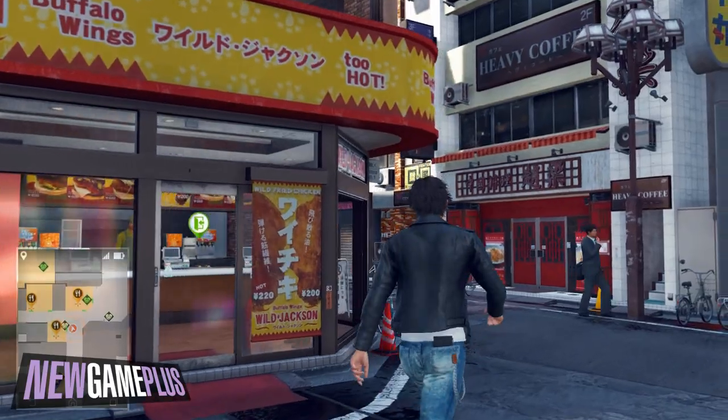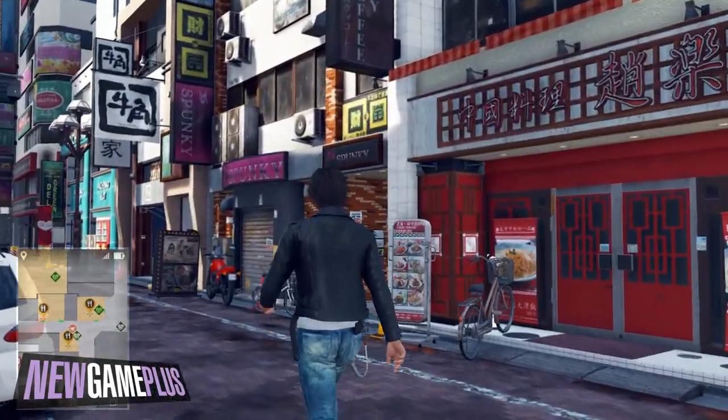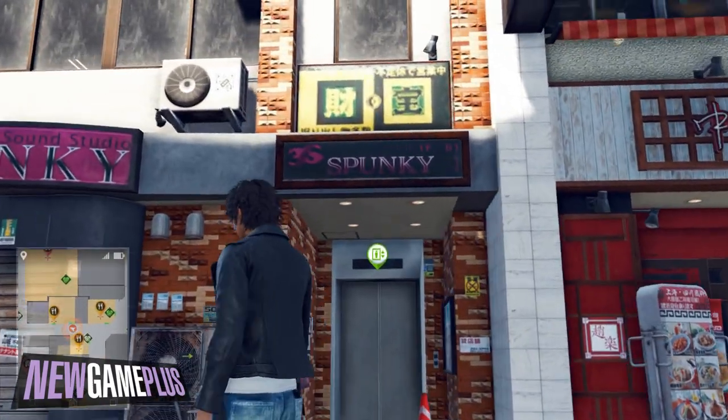For the sixth code, adjacent to Wild Jackson on Tankaichi Street, look for a radiator between two signs that read the word 'Spunky'. The code should be there.